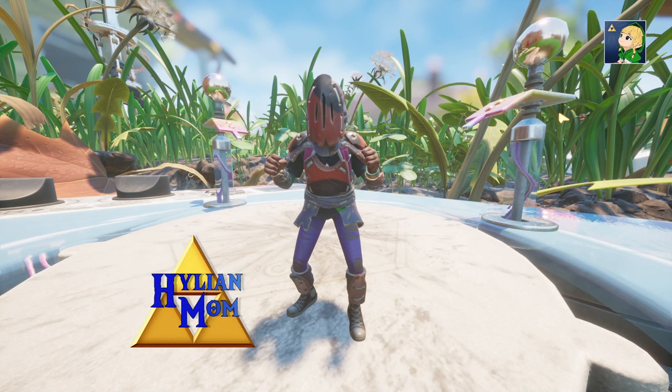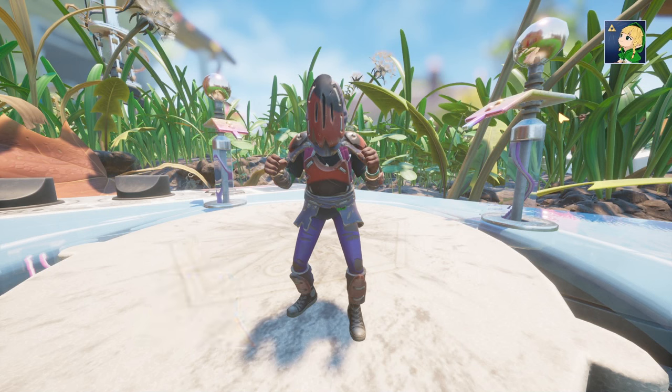What's up guys, this is Hylee and Mum and today in Grounded I'm going to show you how to find and access the Berry Outpost. This will require a brat burst in order to blow open the door, and you will also have to build up to the location. You can use stairs for that, but I find the easiest and cheapest thing to use is ladders.